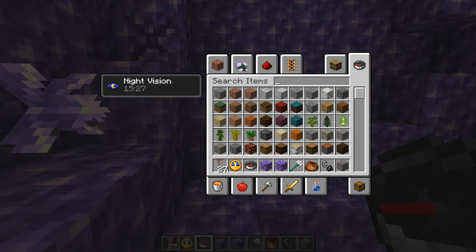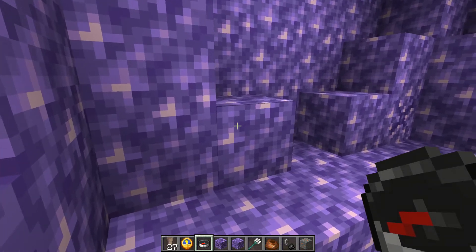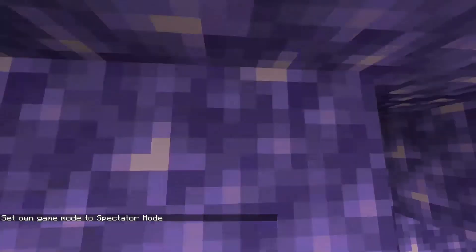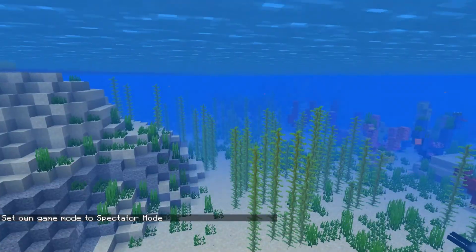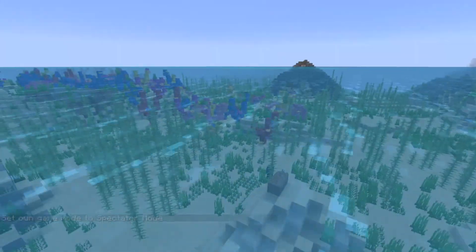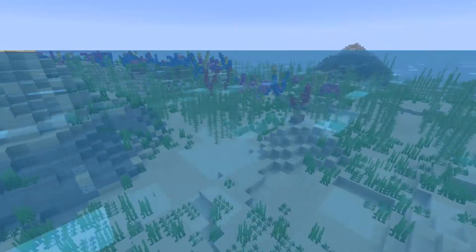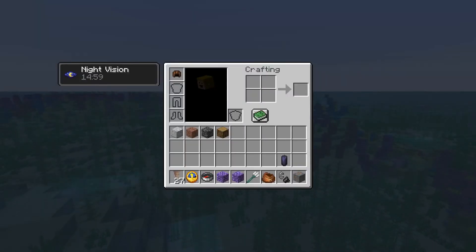There are also some bug fixes. There was a trick where if you go into water or lava at a certain height it becomes completely transparent — they've removed this bug. I don't know if that's good because I've used this trick a lot, like to see under lava. It was actually a pretty useful bug, but sadly they've removed it.